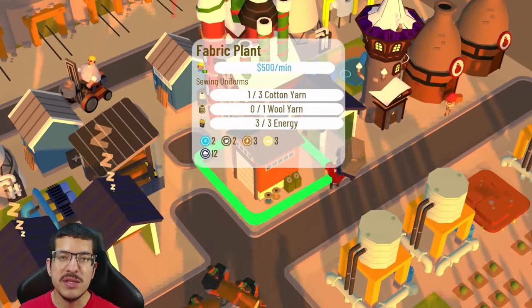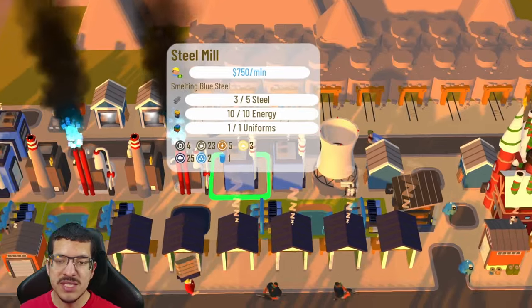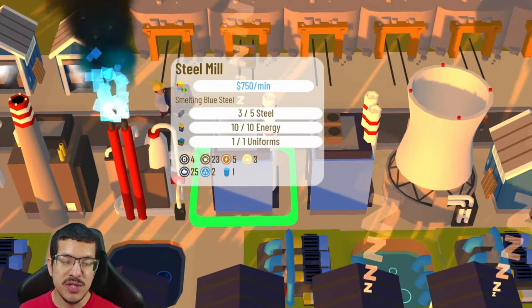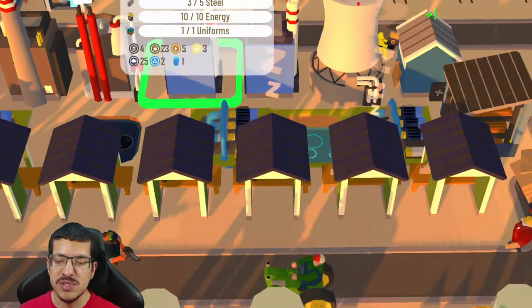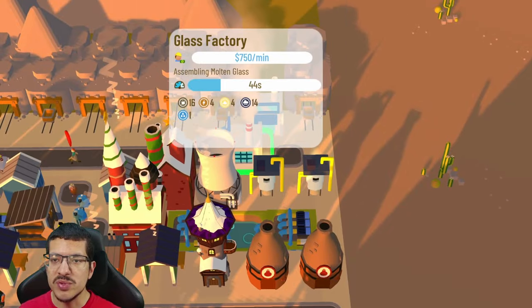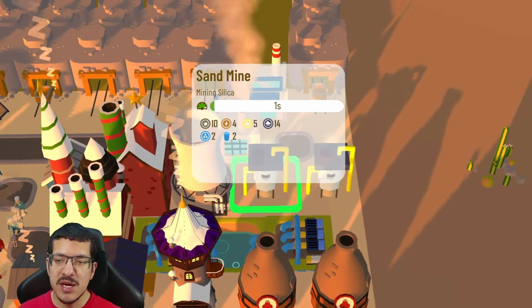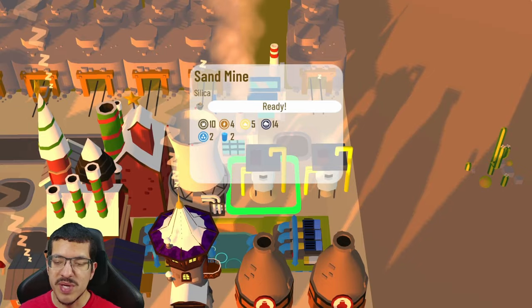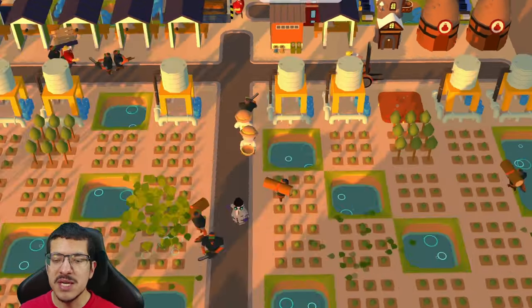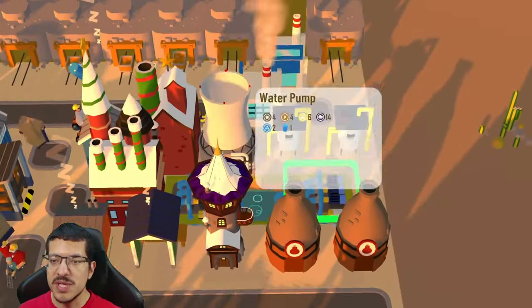There's also one fabric plant making wool yarn. The difference is the wool — there are two sheep pens with various meadows for the sheep, and an ATV worker to pick up the wool and take it to a storehouse conveniently close to the fabric plant making wool. Both cotton yarn and wool yarn are stored in the warehouse and then used in a fabric plant to make uniforms. With uniforms and steel, you have everything needed to make blue steel at a steel mill, which is one of the core ingredients for bicycles.